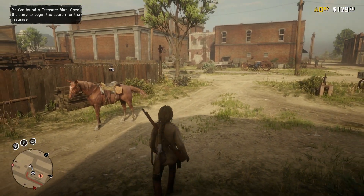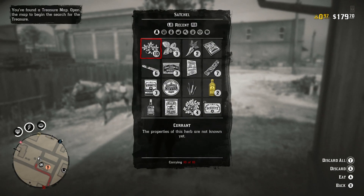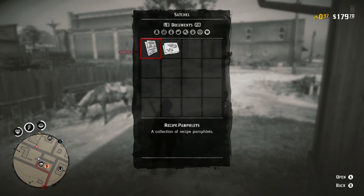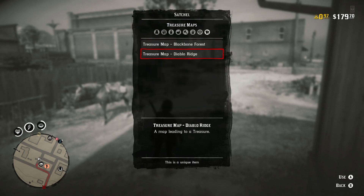I'm going to go ahead and actually look at it right now. Let's open up our satchel and see where it is. There it is — it's a recipe! I don't even remember getting this one. I can craft a special miracle tonic pamphlet. Awesome. And there are also treasure maps — Diablo Ridge.